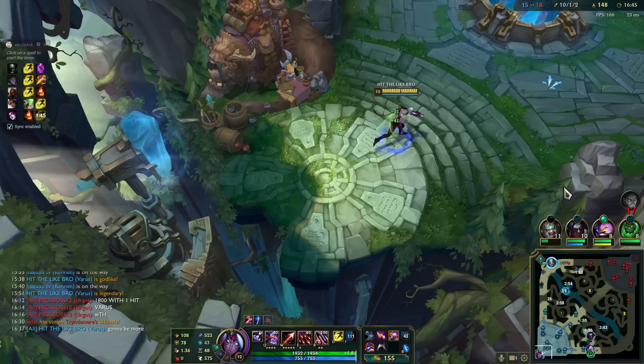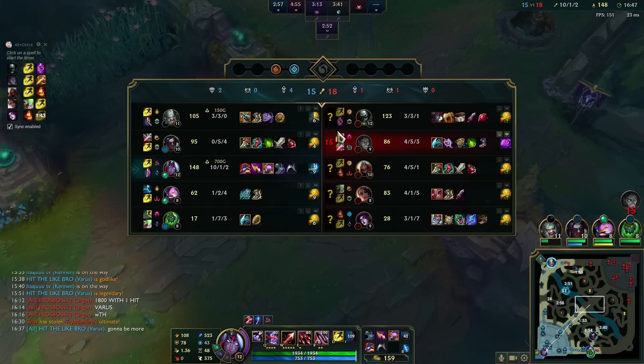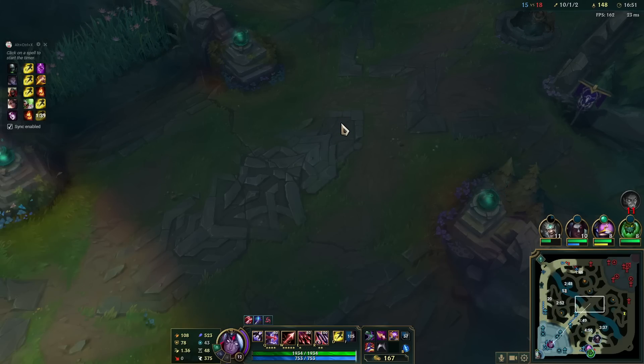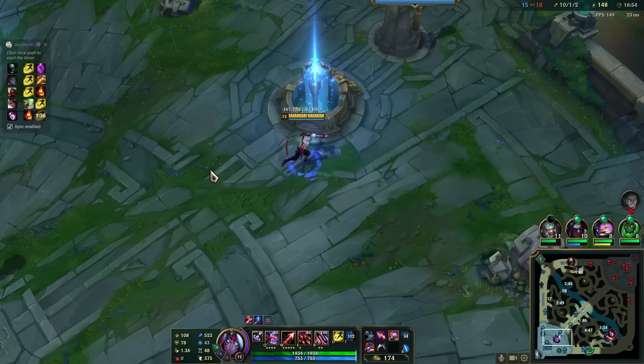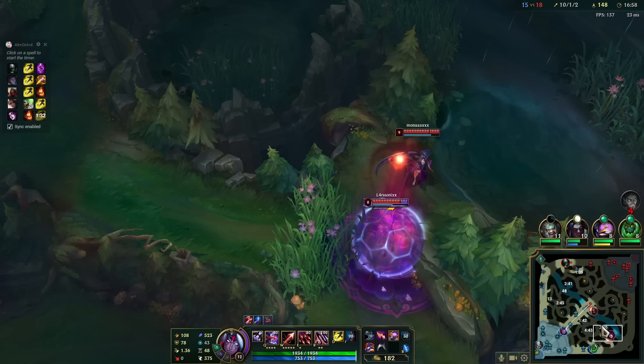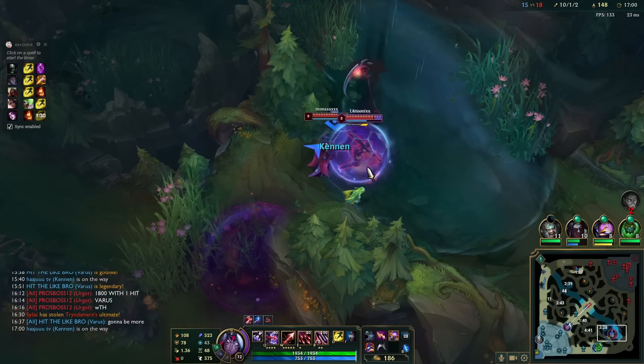Now it's going to be even more. 100%. Perfect. Goddammit, you're strong. 10 kills already. Actually not a bad farm either — 9.6 CS per minute. We're looking at a little bit of an advantage.